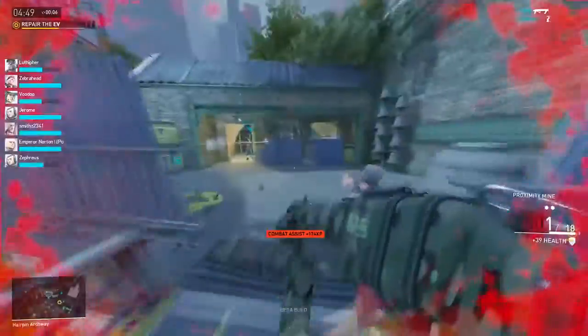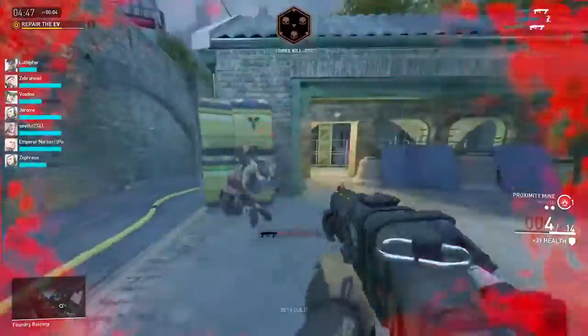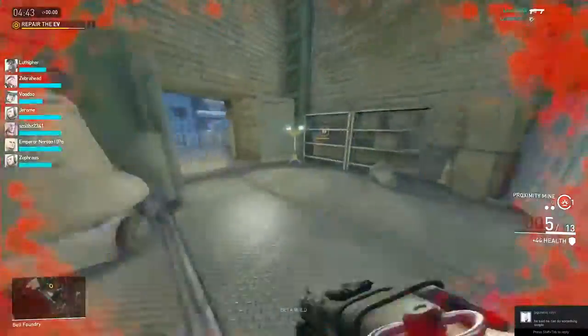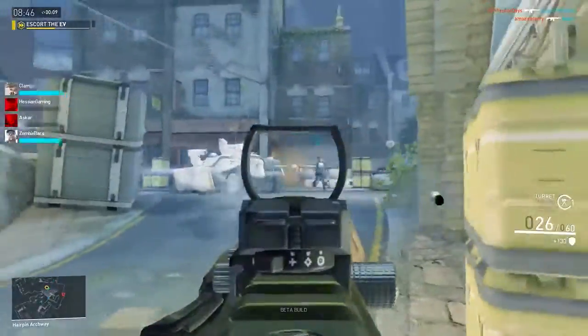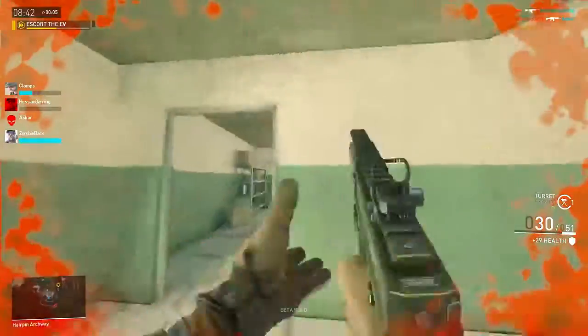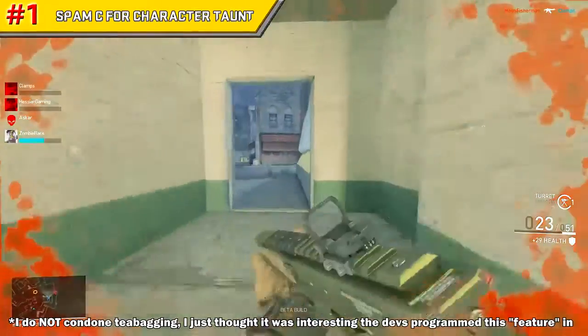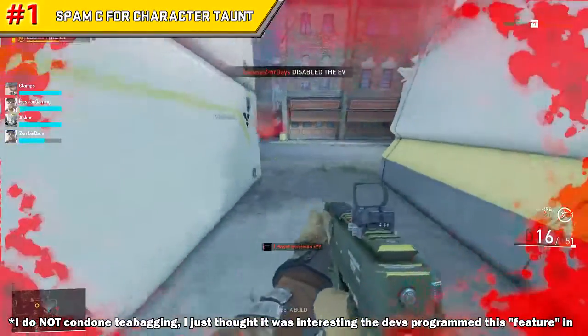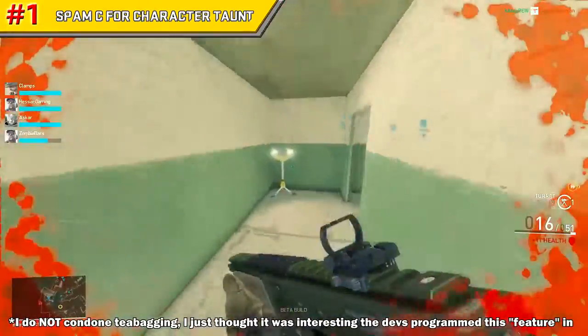Anyways, if you guys are still with me, without further ado, let's just get right into this atrocity of a video. So for number one, I'll start us off with something pretty easy and maybe a lot of you already know about this. But if you spam C — the button C for crouch — to t-bag someone, it'll actually trigger the taunt for your character. I'll just stop talking here so you can see what I mean.